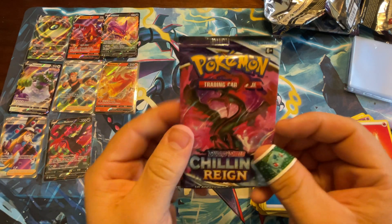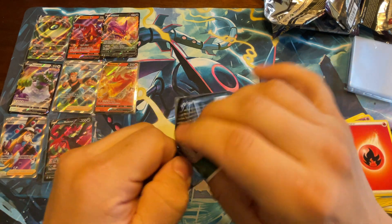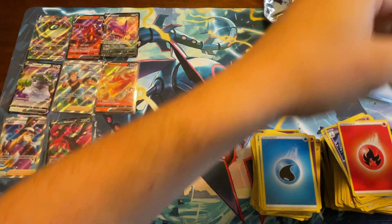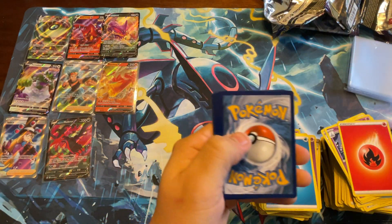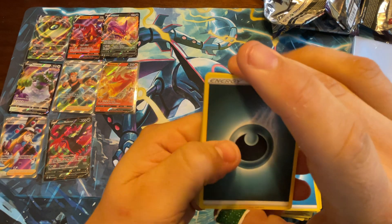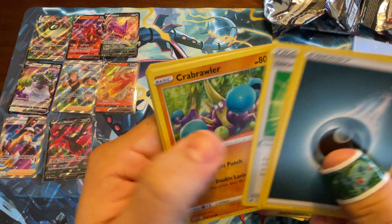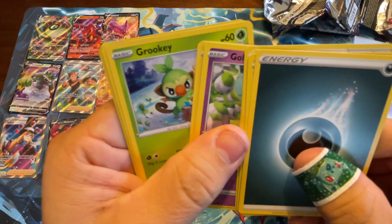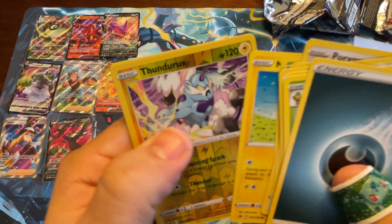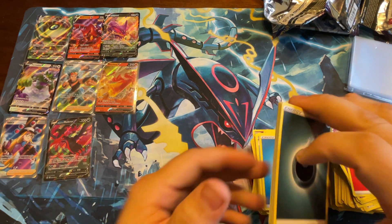Last pack — come on, Moltres! Energy, Thwackey, Thwackey, Peony, Galarian Chestplate, Crabrawler, Golett, Porygon, Grookey, Mareep, Thundurus, and Seviper.